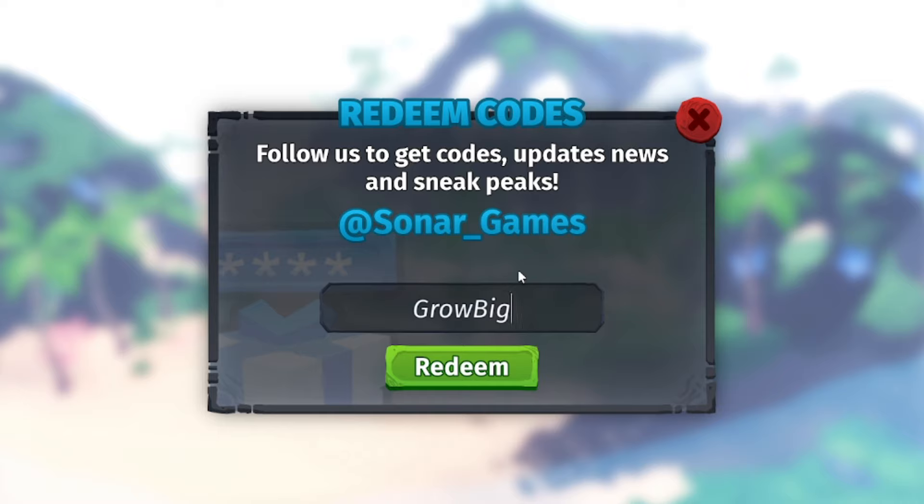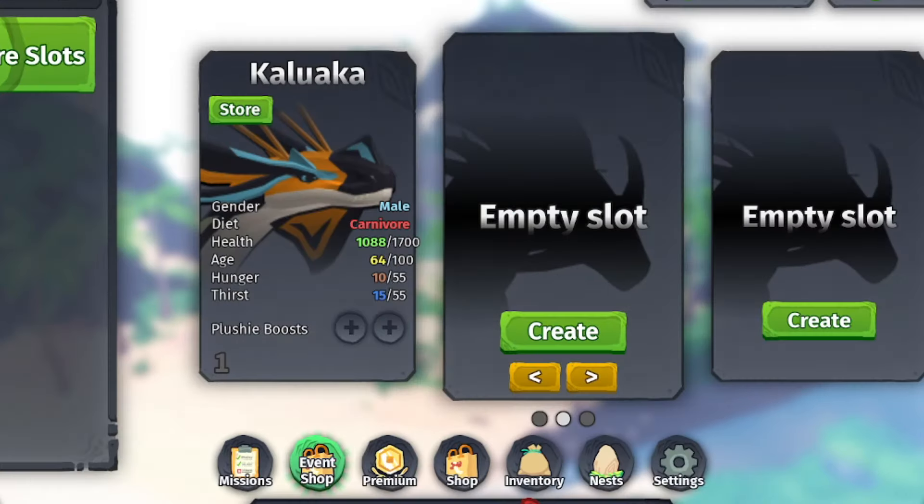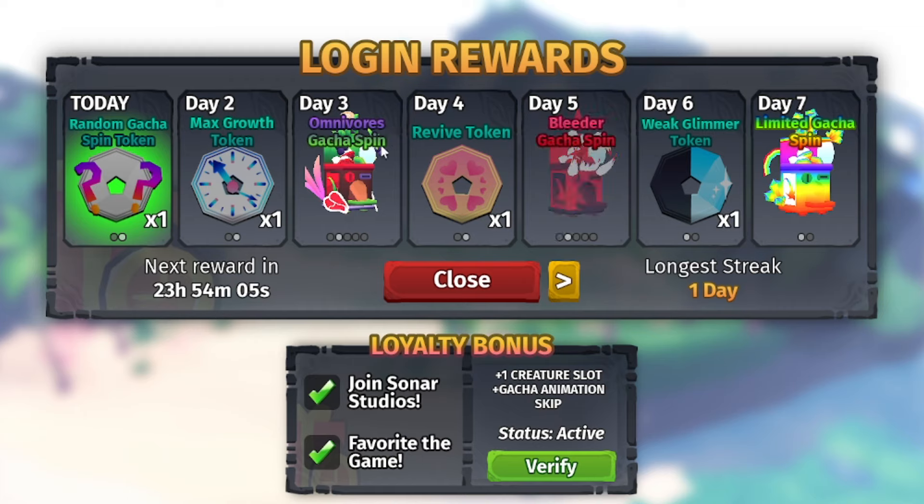Obviously if any new codes do come out, I will update you guys — just make sure you subscribe and turn on your post notifications. I will update you on anything new that comes out. Maybe they'll release a new code for Easter — I'm hyped for that, because a lot of Easter codes will be coming out on a lot of Roblox games, not just Creatures of Sonaria. So stay tuned, subscribe and turn on your post notifications. Login rewards already claimed, let's check the event shop.